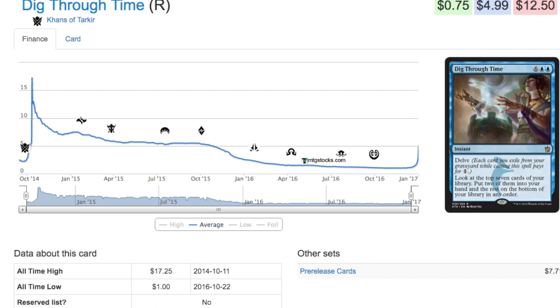When you talk about Frontier it's the same concept. We're going to look at Dig Through Time, which is now five dollars from one dollar. The key here is the card is pretty much at an all-time low. All the Frontier cards due to rotation are at an all-time low, and there's nowhere to go except up.